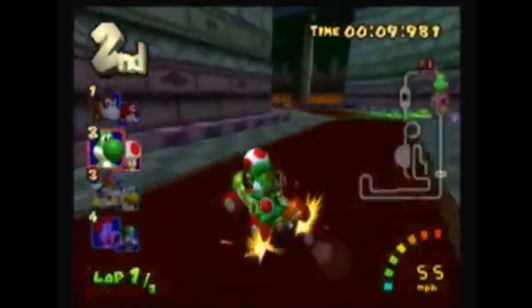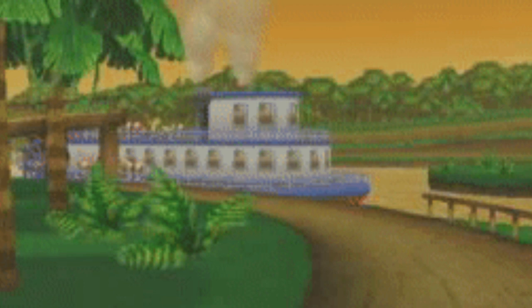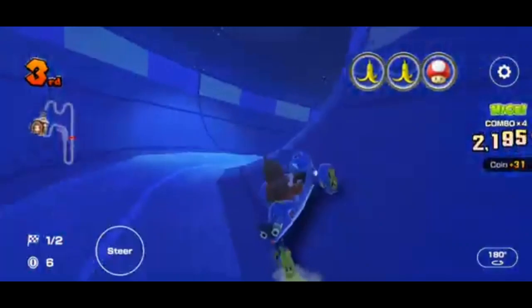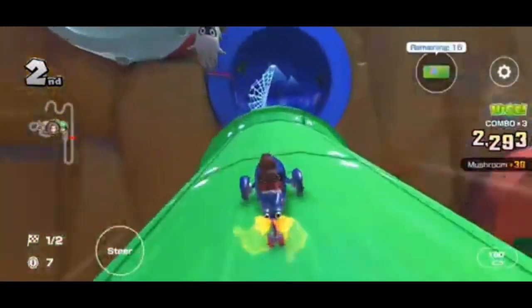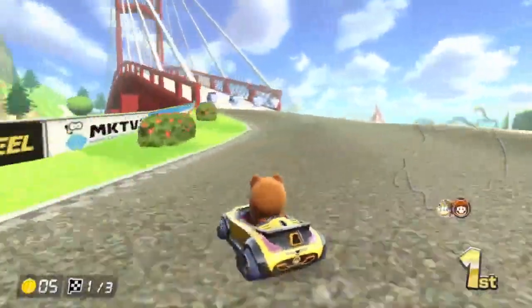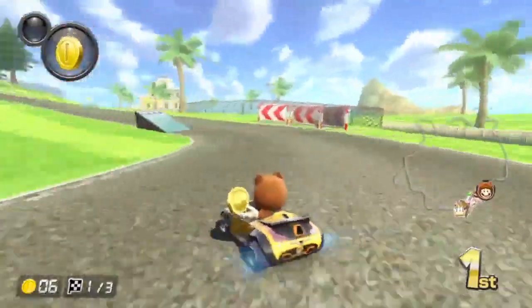Moving on to the mixed cups, I have N64 DK's Jungle Parkway. In a track I think they'll pretend is a new track — Piranha Plant Pipeline, or Warp Pipe Canyon, since we already have Piranha Plant Slide. It deserves to be in an actual game, not just a mobile game where you can only play it for two weeks out of the year. For the Shy Guy Cup, I have two retro tracks, both from the Flower Cup: Woohoo Loop from 7 and Shy Guy Falls from 8. Woohoo Island Loop should go through more of Woohoo Island, and Shy Guy Falls is pretty much perfect as is.